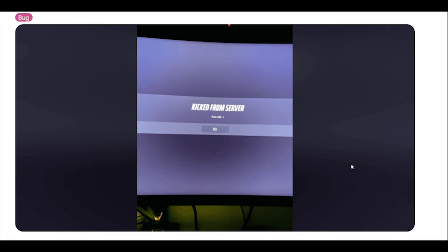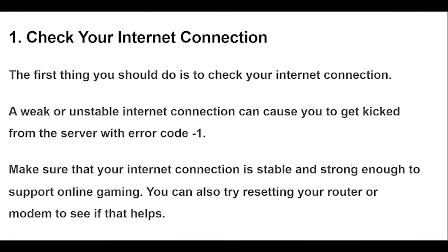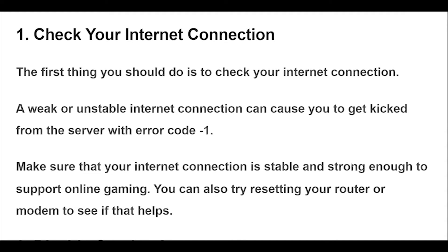1. The first thing you should do is check your internet connection. A weak or unstable internet connection can cause you to get kicked from the server with error code minus 1. Make sure your internet connection is stable and strong enough to support online gaming. You can also try resetting your router or modem to see if that helps.